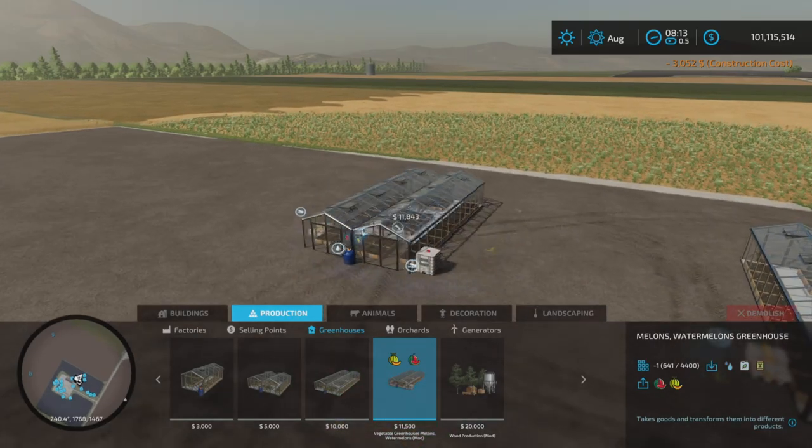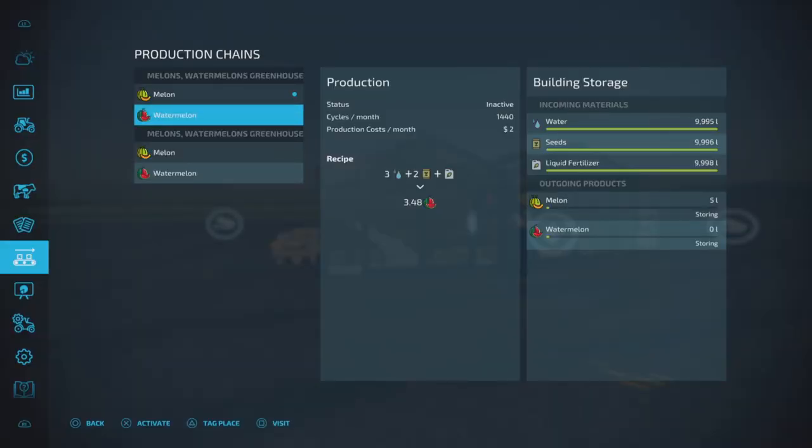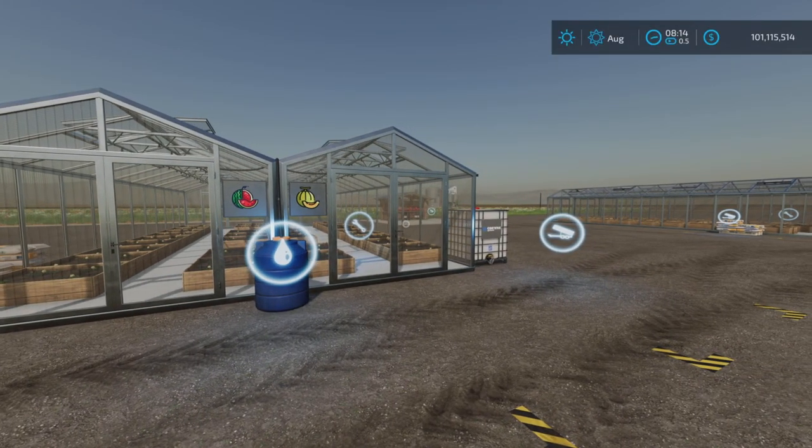It costs $11,500 and produces both melons and watermelons. The description states a capacity of 10,000 liters of all products, which is very nice. The inputs are water, seeds, and liquid fertilizer. Both melon and watermelon recipes are the same: 1,440 cycles per month, $2 per month for production costs, using three water, two seeds, and one fertilizer to produce 3.48 melons or watermelons.